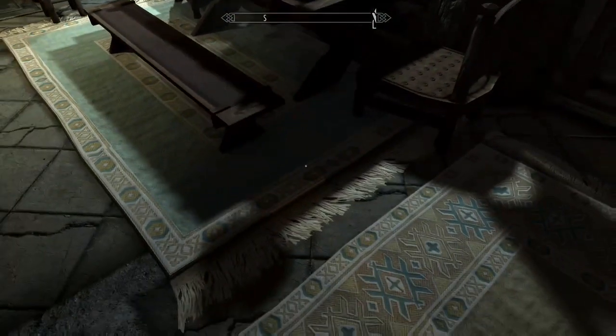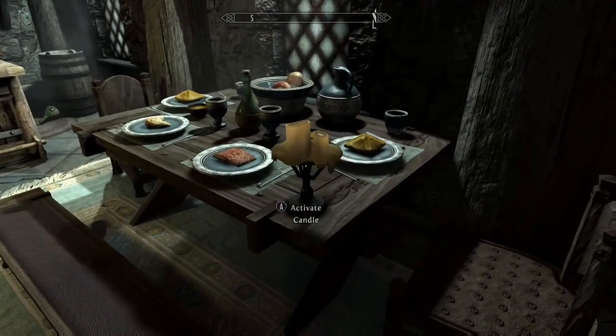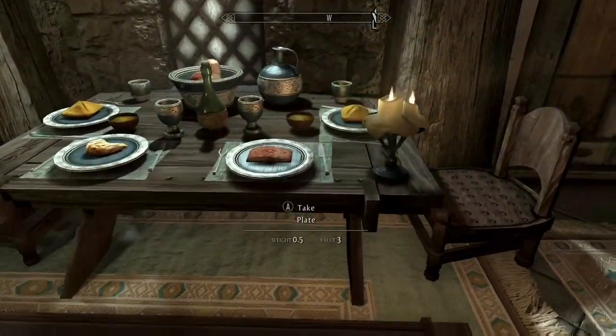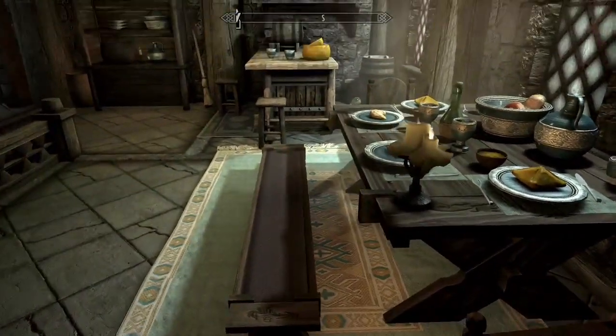You press A, hold A, and when your cursor hits the candle it'll make it static right there and allow it to be activated. Now I can eat more salmon steak at the table or an apple dumpling. Pretty neat.